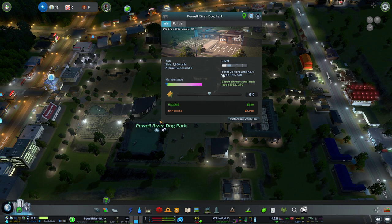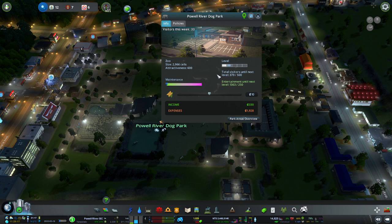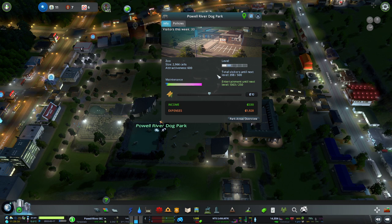Let's take a look at the Dog Park again — 50 people showed up last week, which is putting a little more bounce in my step. Income of $500 but expenses of $1,900, so we're at a loss of about $1,428 a week. But traffic has subtly increased. It won't take long to get it to a level 2 zoo. Entertainment is at 1,363 — we're at 396 visitors now and need 500 for the next level.